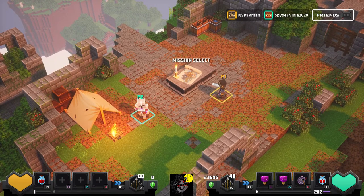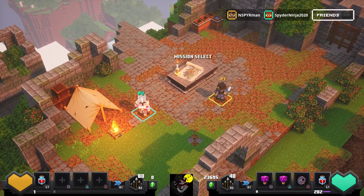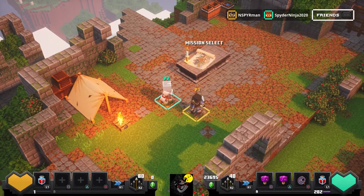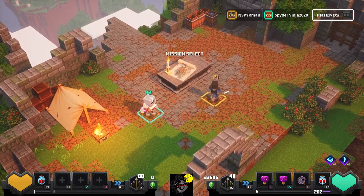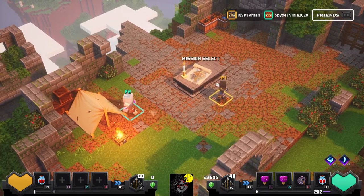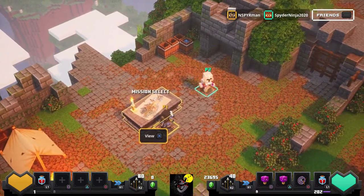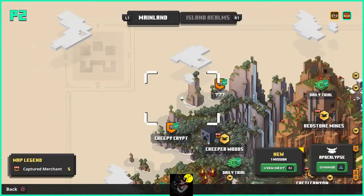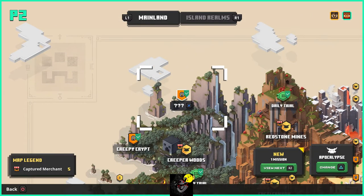I'm starting out a new character — this guy is level one with absolutely nothing going on. My partner is playing my main character, who is level 202. The fastest way I've found to level up — and I've tried many things — is to have the higher-level person select the map. We're on Apocalypse difficulty, the highest difficulty.